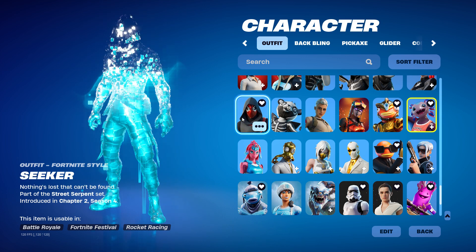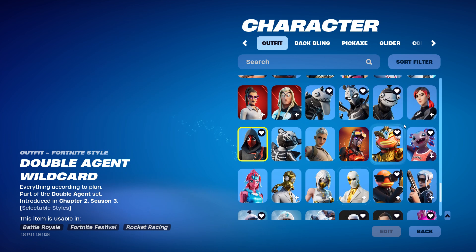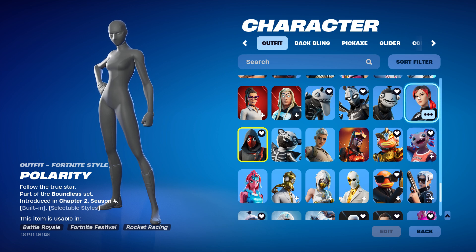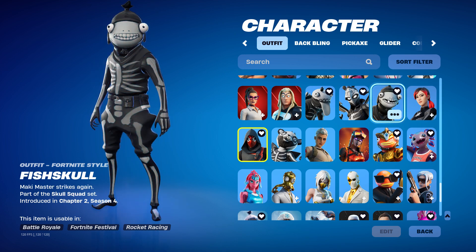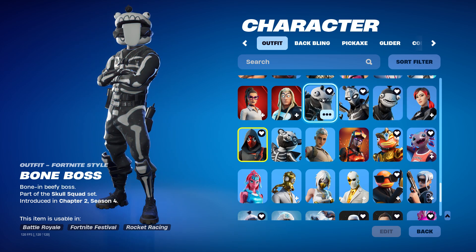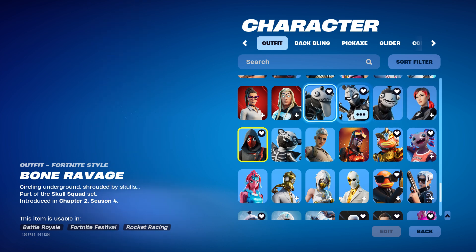Seeker is actually re-released — it should have been a Chapter 2 Season 4 pack skin, but it apparently returned after like over a thousand days. And then we got Polarity, Fish Skull, Bone Ravage, and Bone Boss. I once again had to get the Fishstick from these bundles.